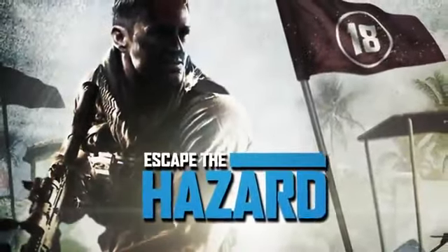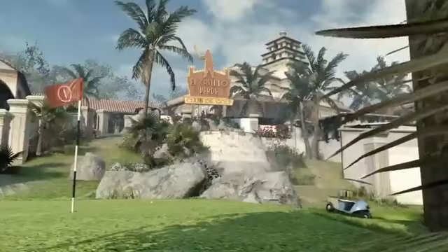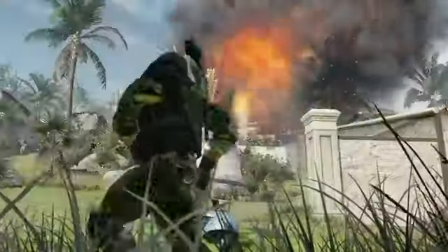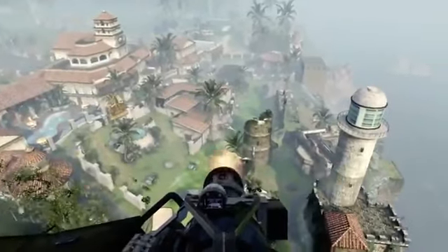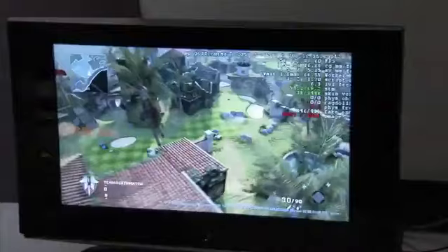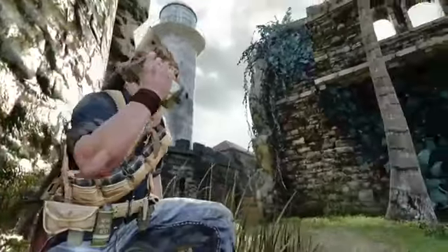Hazard was inspired by one of our World at War maps called Cliffside, but it's a complete reimagining of it — we've actually turned it into a golf course. Hazard is probably one of the only maps in the game that focuses almost exclusively on long distance engagements, and long range snipers, LMG gunners, and assault rifle players are going to have an advantage. You'll want to avoid the fairway if you're not a sniper and stick to the edges of the map where there are more intense choke points and medium range engagements.